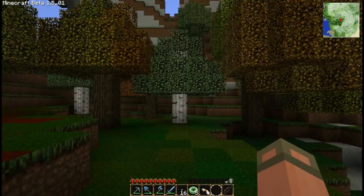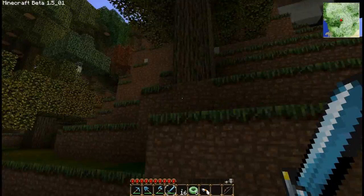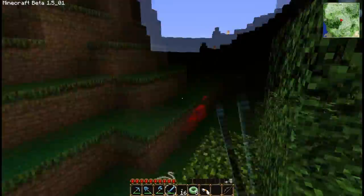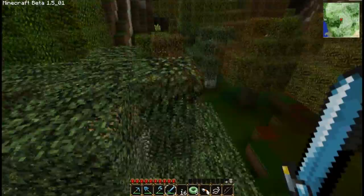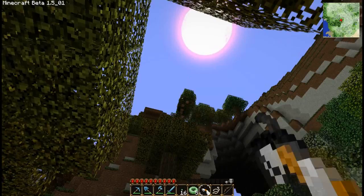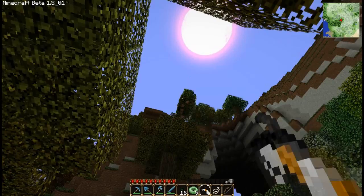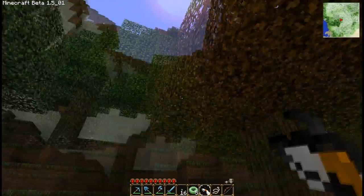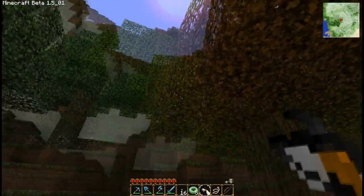I saw this forest area on the map and wanted to come check it out, just because I like forest areas — you know who doesn't like forest areas? I need an army of guinea pigs too. That was probably the best battle I've ever had with a spider — just two hits and they're done. No fall damage, this is amazing! I should be using my portal gun, why am I not using this awesome thing?